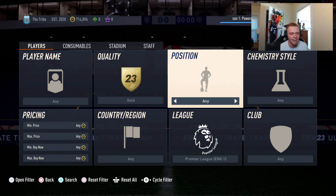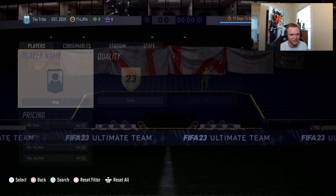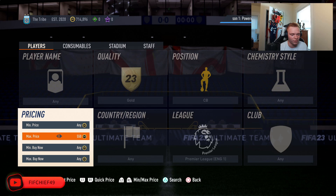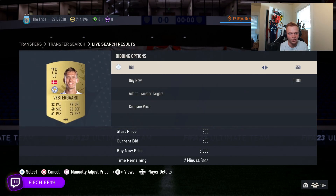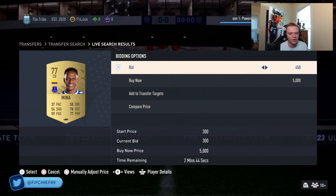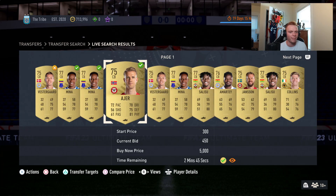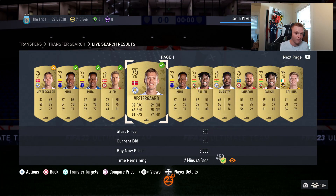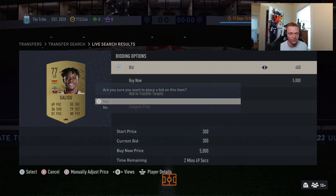We're going to be looking at Premier League cards here, and again the basic one is going to be center backs. The center backs insta sell for 600 a piece — looks like 650, so we're going to sell these for 600. We want to pick these up for 450 or less. Just go through and mass bid 450. If you're not winning them at 450, you can bump your bid up to 500, which really isn't that bad — if you're bidding 500 on these you're going to win every single card, and if you're constantly flipping cards you're going to make really good coins off of it.